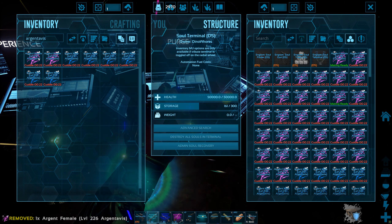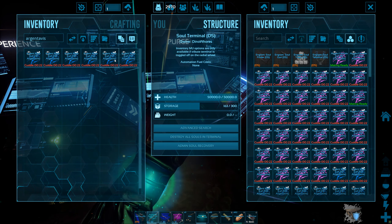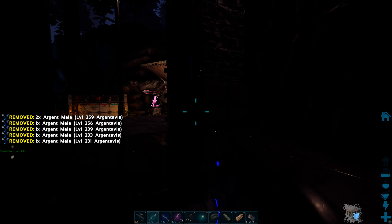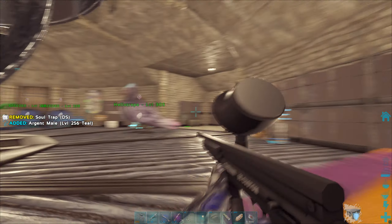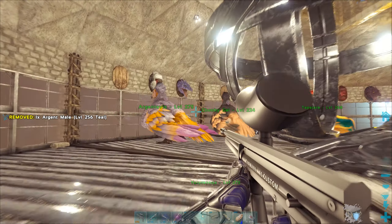Checking all the females — not a single one of them got any of the colors I want. The males also did not get a single color. So not a single Argentavis was worth using. What I'm going to do is grab the male, call it Teal, put him away entirely, leave him with Heliotrope, and just throw him out of the equation.